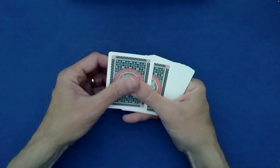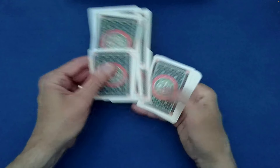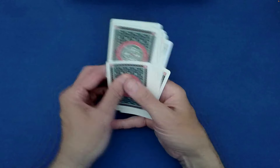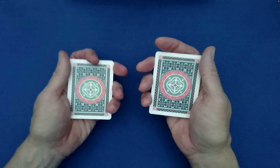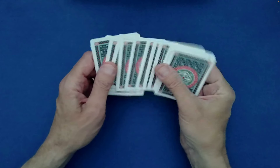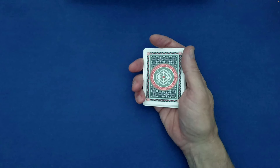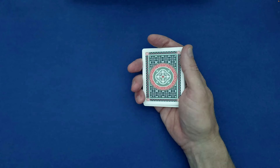You can also do what's called an even or odd up-jog. This is an even up-jog, where you jog forward the even-position cards, with random stacking decided by the spectator — maybe right on left. Then you can do a riffle shuffle or just cut the packet randomly as dictated by the spectator.